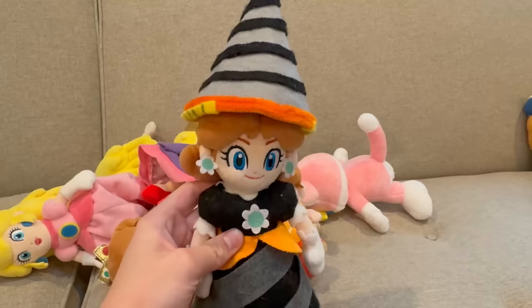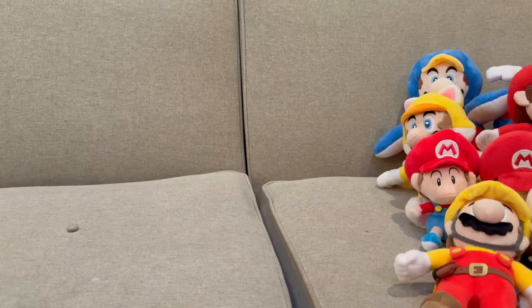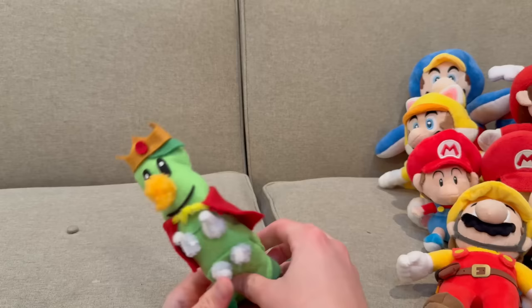A nice custom Bubble Peach from Mario Wonder — check out that video. All-Star Daisy and All-Star Baby Daisy. Then one of my favorites in the collection: Drill Daisy from Mario Wonder — this just looks amazing, great custom plush. Then Rosalina: we got All-Star Rosalina, Baby Rosalina also All-Star, and All-Star Cat Rosalina.